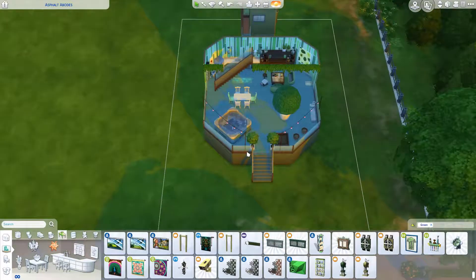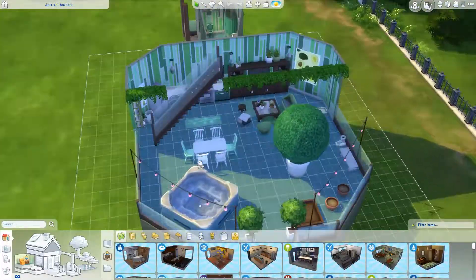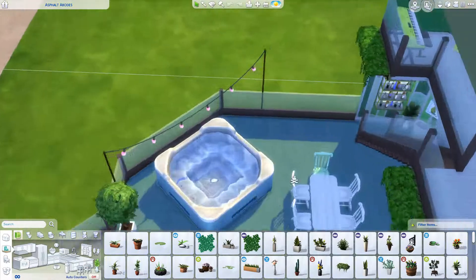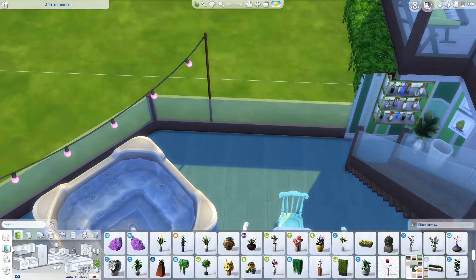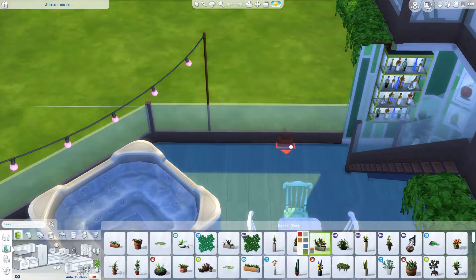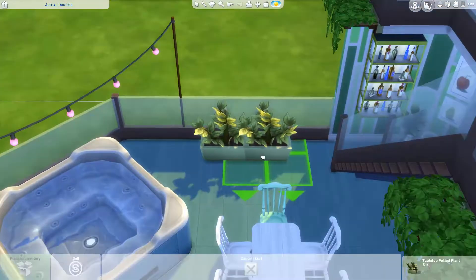I really like those butterflies from the Kids Room Stuff Pack. You'll probably see me putting them up in the bathroom and I put them up somewhere else in the house as well - I think in the kitchen, but I do that off camera. Anyway, I'm just adding some more decorations at this point.